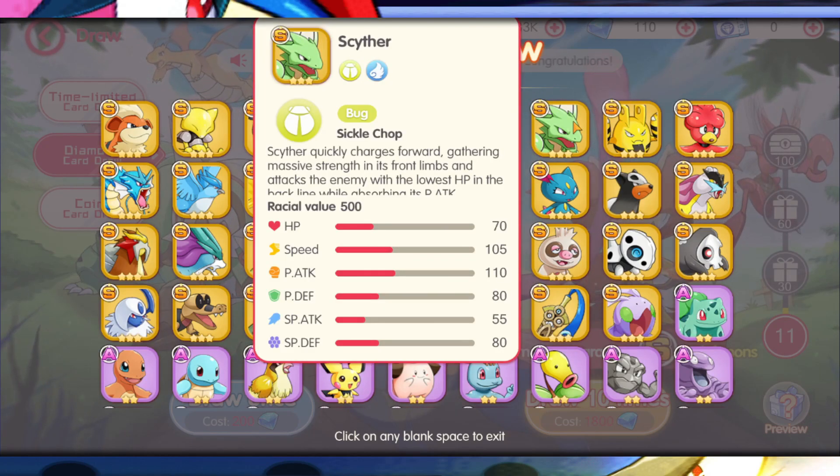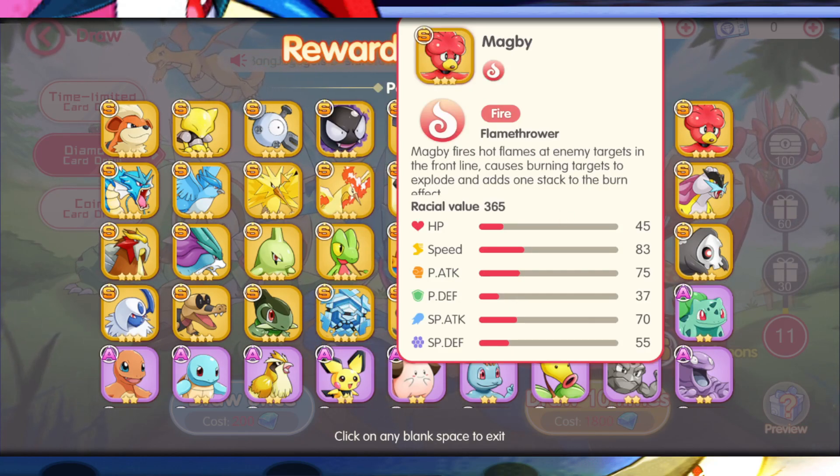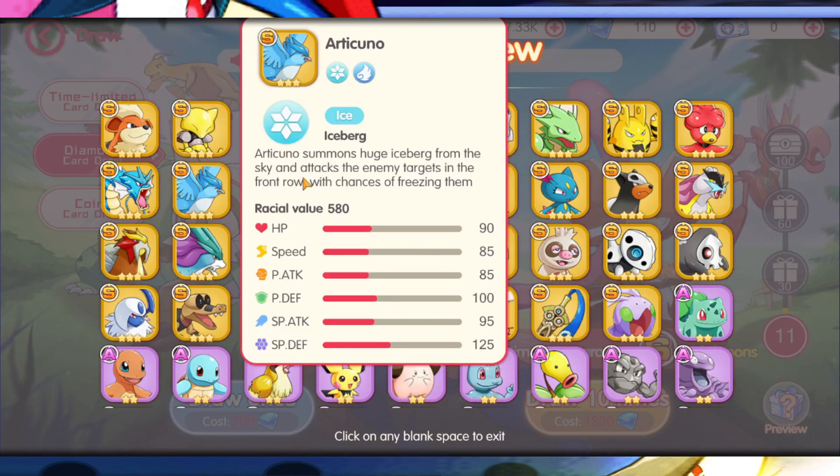Scyther would be dope too because he's got high speed and his physical attack is pretty good — his special attack isn't great but his physical attack itself is solid. Magmar just has speed. Gyarados is top because he's got 125 physical attack, high HP, good speed, and great special defense, so he can take hits.